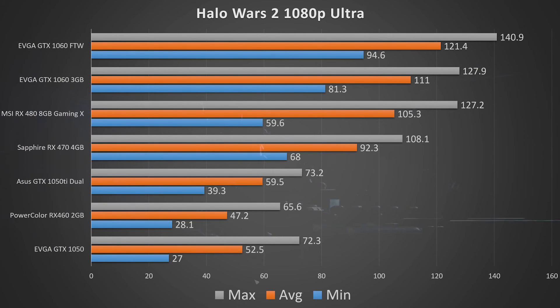On to the benchmarks! We have them all here ranging from the RX 460 all the way up to the RX 480 and the GTX 1060. I do need to apologize — it's been a busy week and I fudged the graph slightly. The RX 460 should be below the GTX 1050 as you can see from the numbers. The rest are ordered from least to most performance.